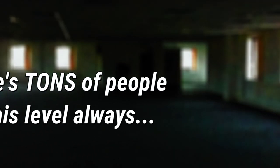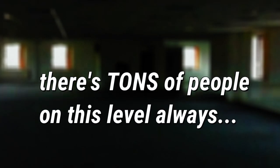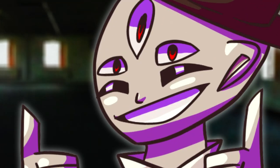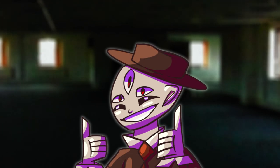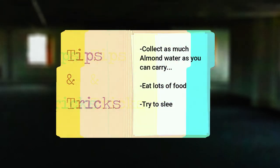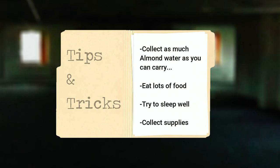If you're a social person, you can meet up with the people here — there are always tons of people since almond water and supplies are plentiful. There's also a Meg Base here. Overall, this level is just where you need to relax and rest for a while. You made it through 5 hard levels to get here, so take your time, fuel up, and get ready for the difficulty ahead. My tips for this level: get as much almond water as you can, eat lots of food, and try to sleep well. You're going to need the rest and the supplies for what's coming.